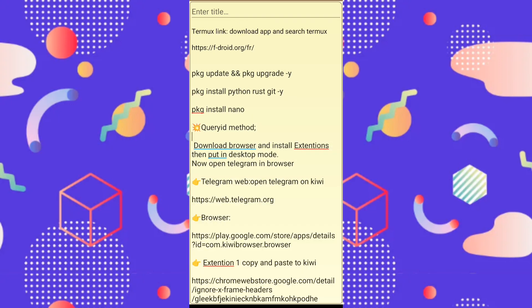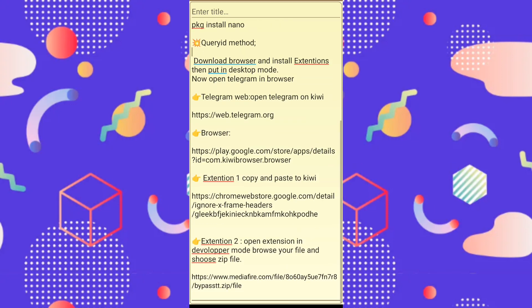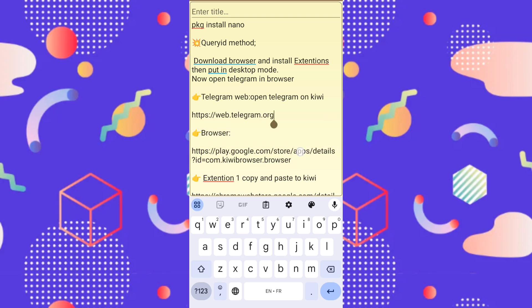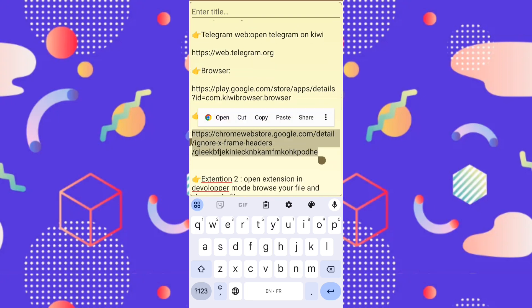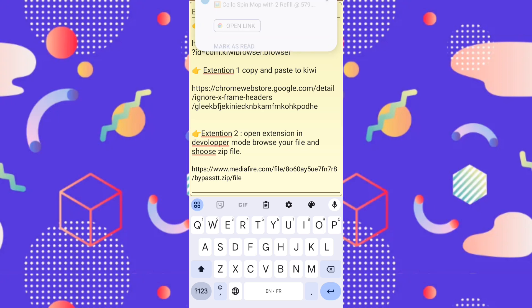You use Kiwi Browser to get the token — it will get your token. You download Kiwi Browser from the link below. We copy and open the extension in Kiwi Browser and install extension number one. We download extension number two from MediaFire and install it in Kiwi Browser. Open developer mode in the extensions section, choose 'upload zip file,' and upload bypasstt.zip. Wait a few seconds — it will be installed.